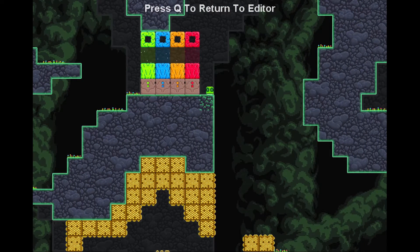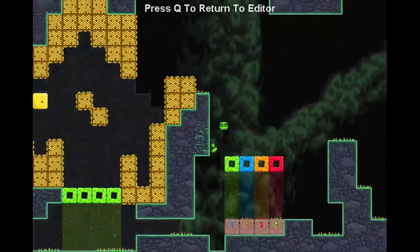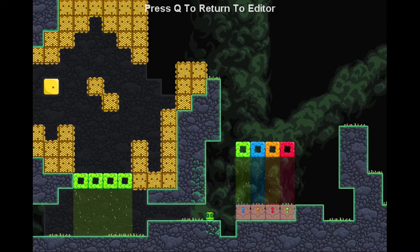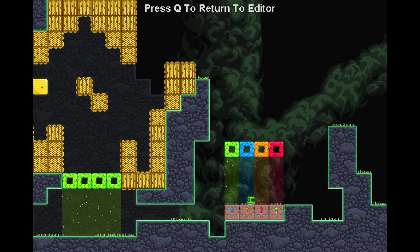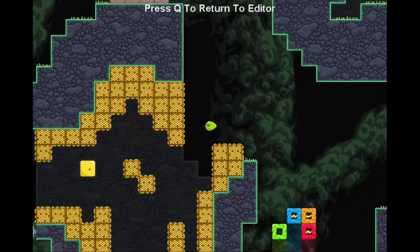They have a few other functions though. Down here I can show you they only water the plants of their color. So if we move the red one over here we'll see that the red plant grows now. We can now jump on the plant and use it to traverse the level.